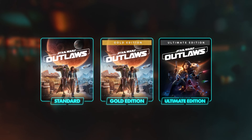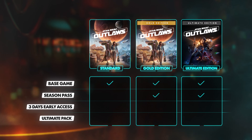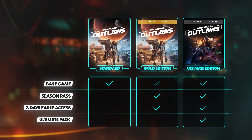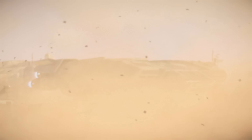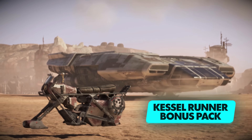The Season Pass is included in the Gold and Ultimate editions of Star Wars Outlaws, which also offer three days of early access to play the game from August 27th. And if you pre-order, you get the Kessel Runner bonus pack, which includes cosmetics for your speeder and for the Trailblazer.